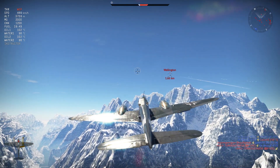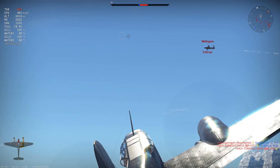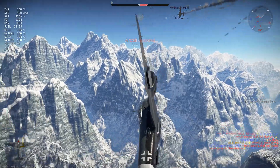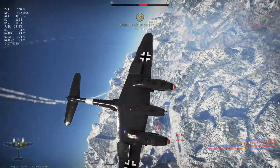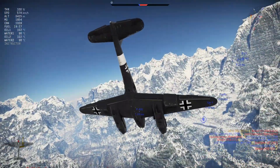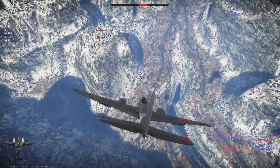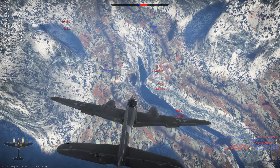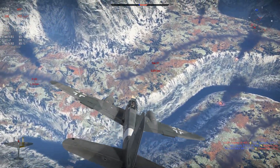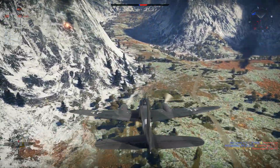Below 300 km/h the elevator also becomes extremely heavy, making loops and climbing spiral turn fights a serious detriment — you become very slow to come around. You must keep above 300 km/h at all costs, particularly in the horizontal where energy retention is not as good as in the vertical. We apply this by sweeping down on the Yak-9T and ripping them apart for our eighth and final kill of the match.